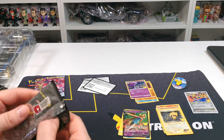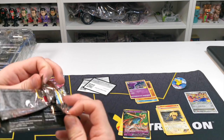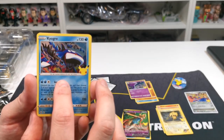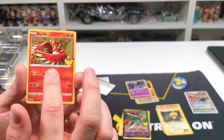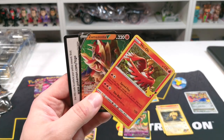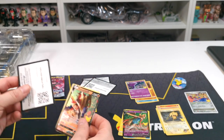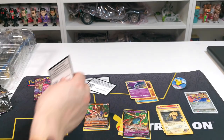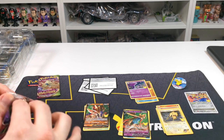Our last pack from the 25th anniversary — we're going to rip into this one. Starting with Kyogre, we have Kyogre, Zacian, Ho-Oh — decent card — and Zamazenta. Zamazenta is one we're not really collecting but we're opening them anyway, as we've had so many throughout the series. We're just going to pile them up until we figure out what's going on.